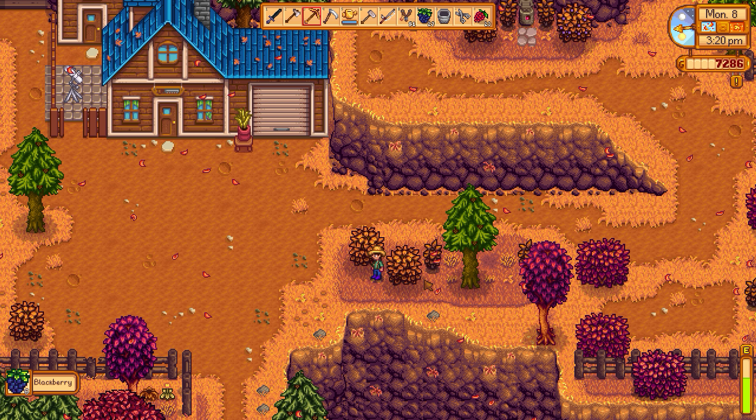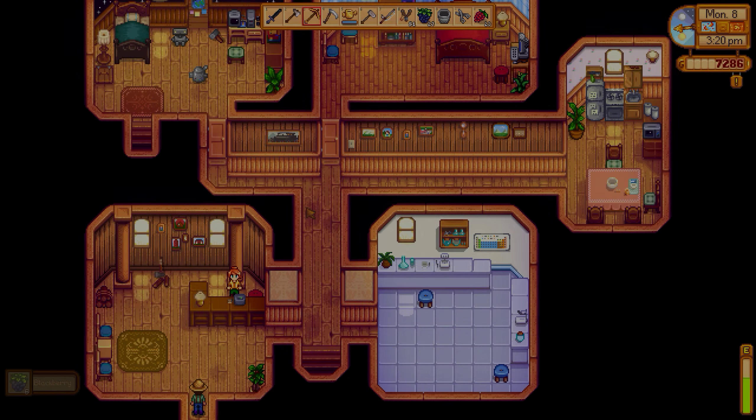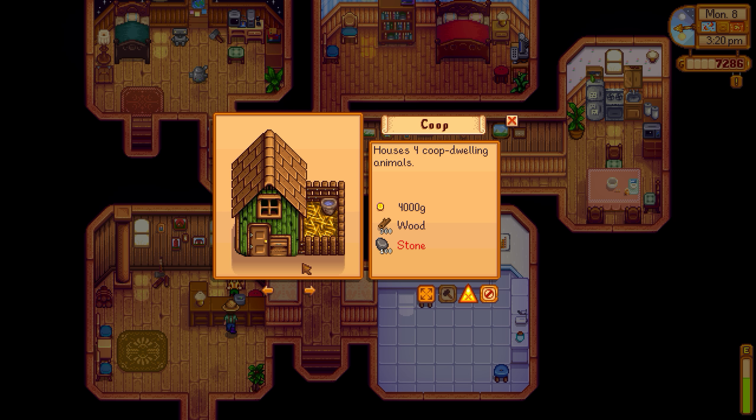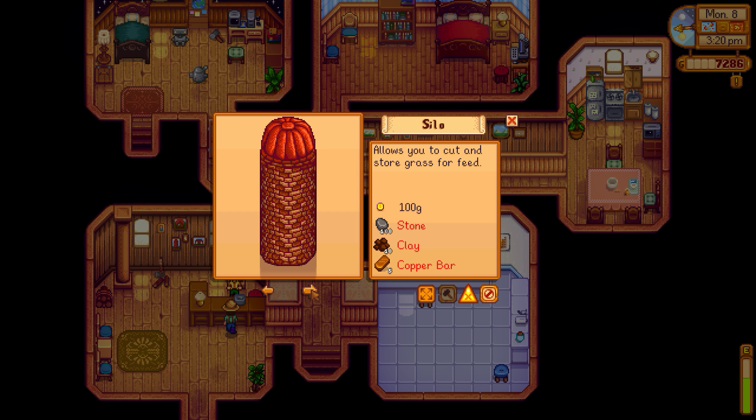Let's talk to Robin, see if she has something nice to say — she always does. I forgot to bring a lot of flowers. I was thinking about going out and giving flowers to everyone. Let's see: farm building — not a coop, I have one of those. I have a barn. I don't have a well, but I have sprinklers so I don't really need one. Silos, I have five of them.